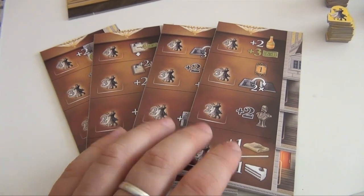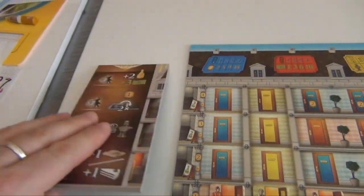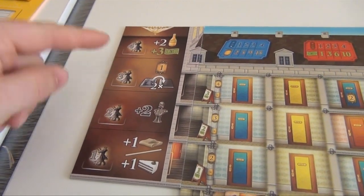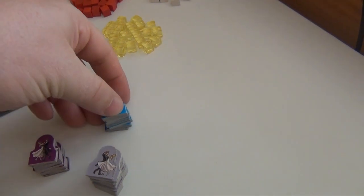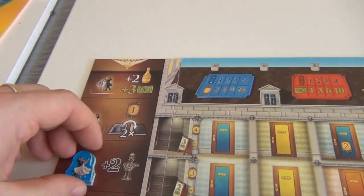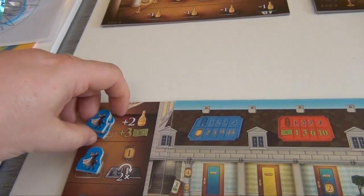Then in reverse player order, everybody gets to choose one of these rehearsal tiles, which goes right here next to the hotel, and each rehearsal tile contains four rooms. Everybody then takes their ten dancers and puts one in this room, two in this, three in this, and finally four up here.